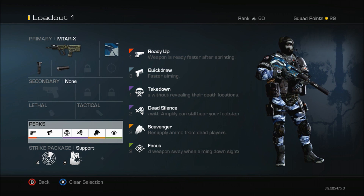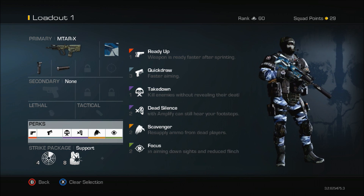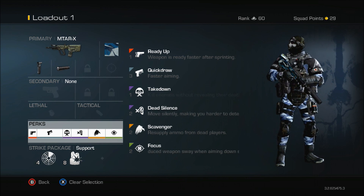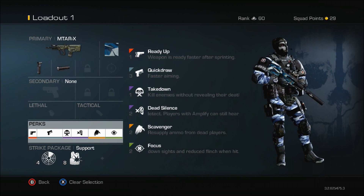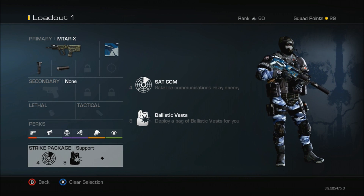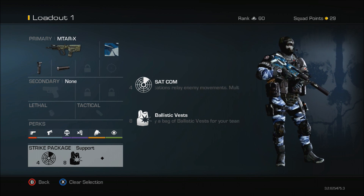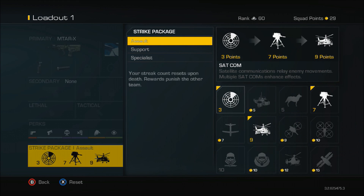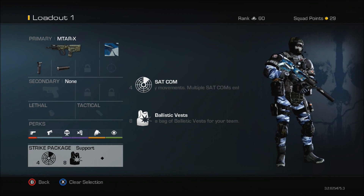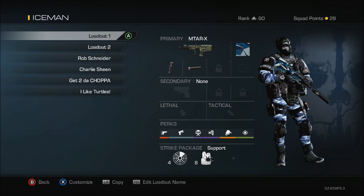I'm also using dead silence, which helps me be sneaky — though amplify can still hear me, it's not as loud as teammates who don't use dead silence. I'm using scavenger and focus, which I have on every class because we're going on long streaks and I hate flinch. My strike package is support — satcom and support ballistic vest — because honestly the streaks in this game are just terrible. Support gets me gun kills only and helps me get my MOAB without going for specialists.